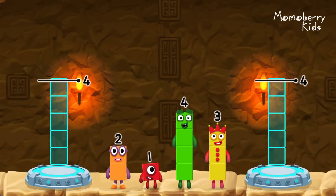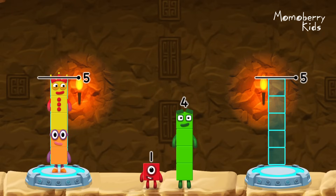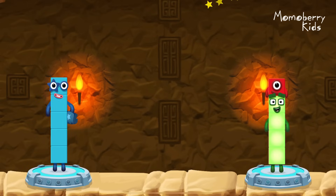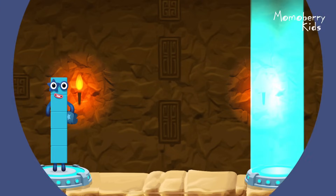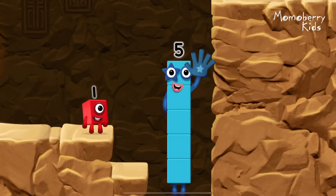Share the number blocks evenly to make two groups of five. Five. Three, four, one. That's right! 2 plus 3 equals 5. 4 plus 1 equals 5. 5 equals 5. High five! Yes! You got it!